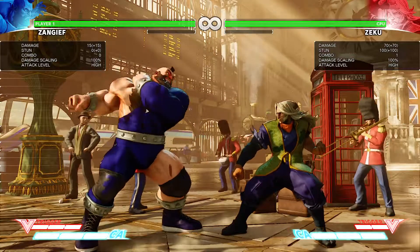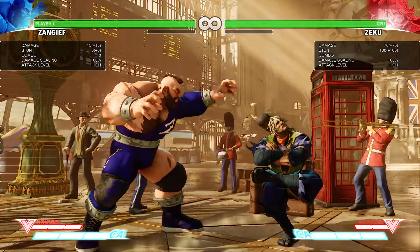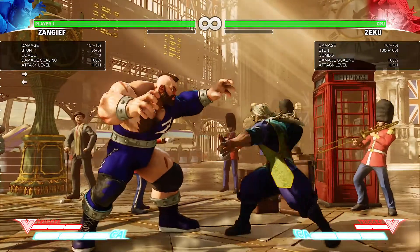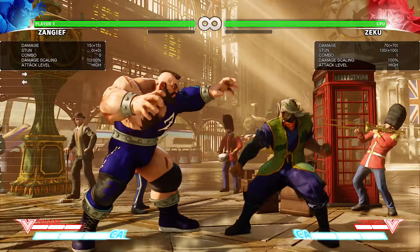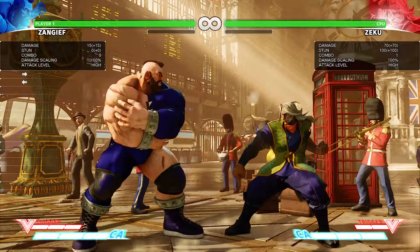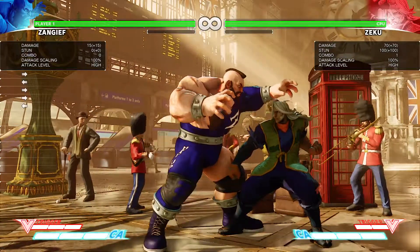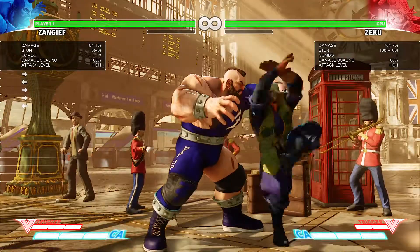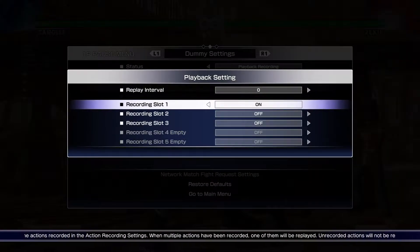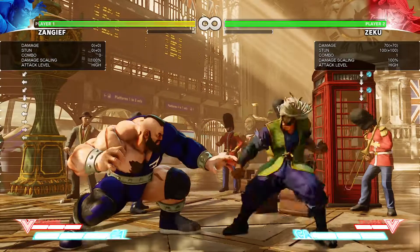This is video 0.7 in my series on how to fight Ziku with Zangief — 0.7 crouching light punch. I'm going to start covering the crouching punches and kicks on Ziku's normals as we get to learn him. Thanks so much for watching. I'm trying to cover a lot today because I want to give you guys a good overview without wasting a lot of time. This is the crouching light punch.